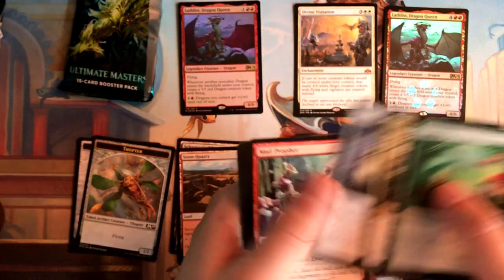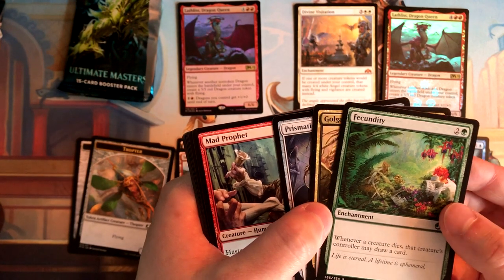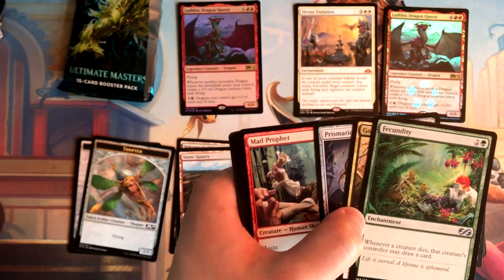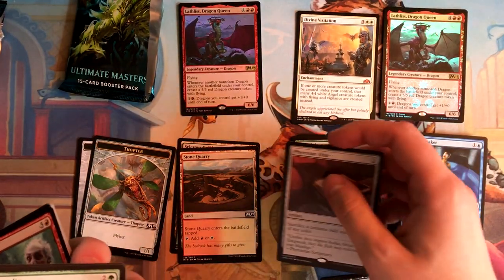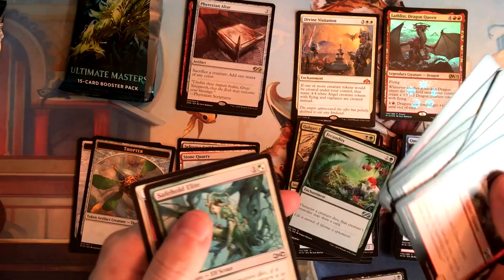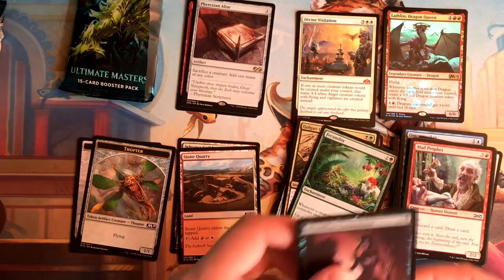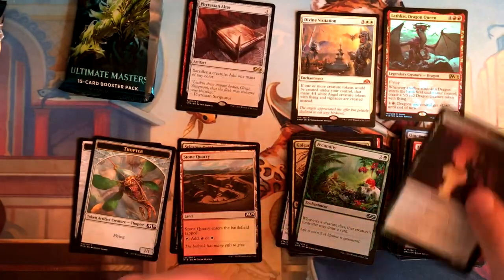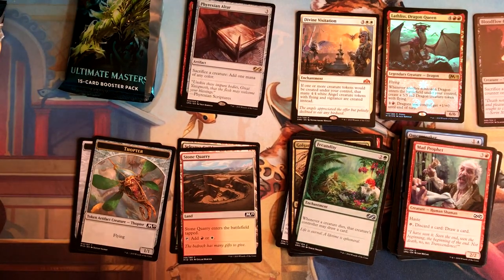Fecundity — I don't know how to pronounce that one — three green mana: whenever a creature dies, that creature's controller draws a card. So those are our cards. Not anything great, I don't think. It's probably smarter to just sell the pack on eBay if I wanted to make money, but I thought it was pretty interesting and wanted to open it up myself. So yeah, that's it — leave a like if you liked the video, and have a great day!